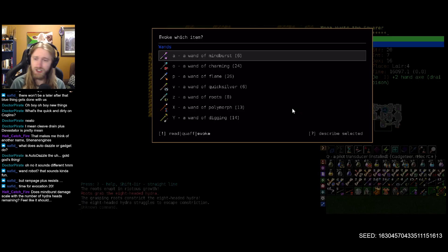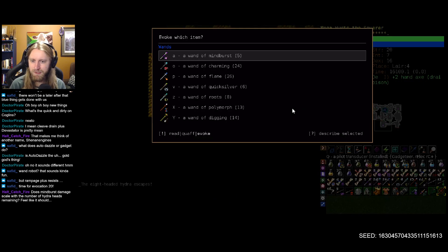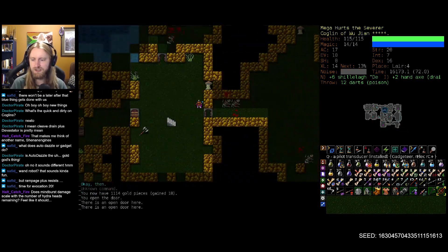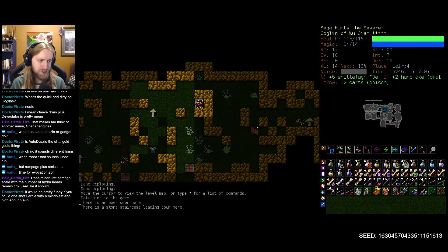Whoopsie daisies — I potentially wasted a charge. I'm not paying attention to how often we hit that 30 percent. Mine burst has gone down a bit; roots seems to be sitting pretty at eight. I do like that — we'll be a little bit loosey-goosey with our wand charges. It'd be pretty funny if you could one-shot Lernie with a mind blast at nine evo.